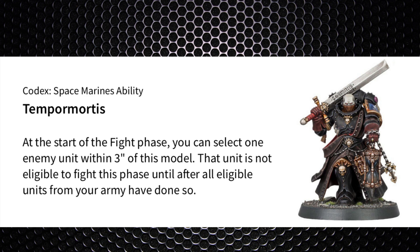The main party piece is the Telepomortis. You select an enemy unit in the fighting phase that is within three inches of this model — that unit cannot fight until all units in your entire army have done so. This makes the Judiciar a very strong support unit. You're doing damage first, so when it comes to the enemy's turn they'll have fewer models dealing damage. It's strong both defensively and offensively, and the Counter-Offensive stratagem cannot be used to counteract this ability.